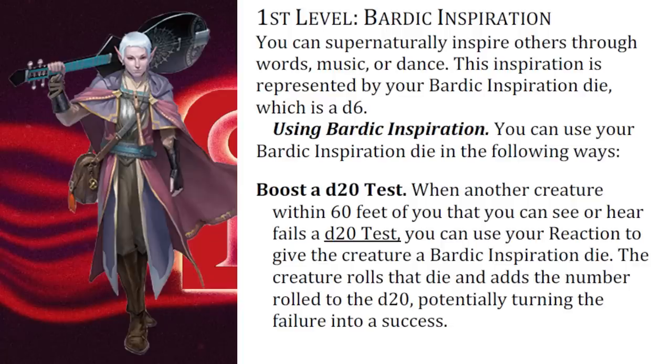Then you read the expert class's playtest and saw that now the Bard has complete control over their own resource. Your ally misses an attack — you use your reaction and provide the inspiration to turn it into a hit. Your ally fails a saving throw — you use your reaction and provide inspiration to turn it into a success. This sounds better to you.